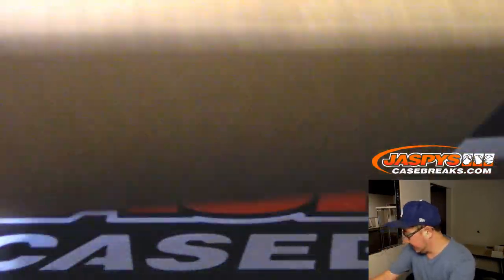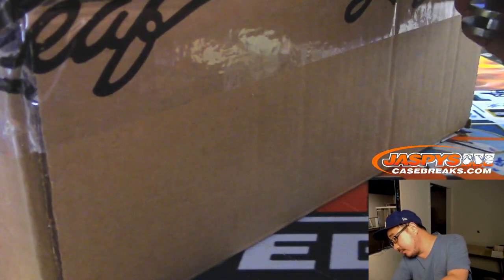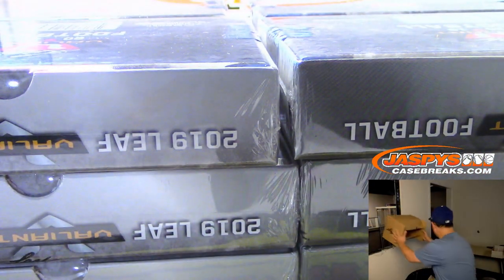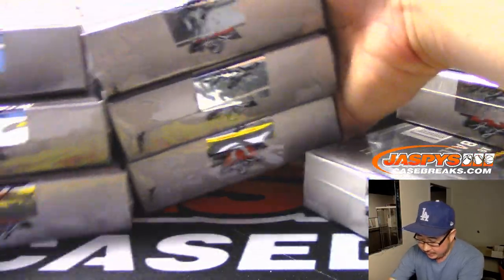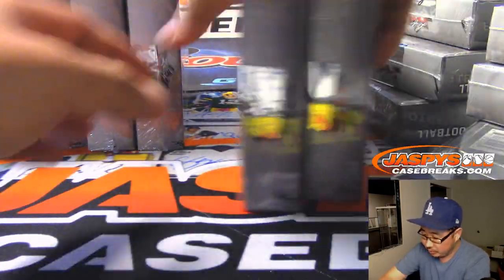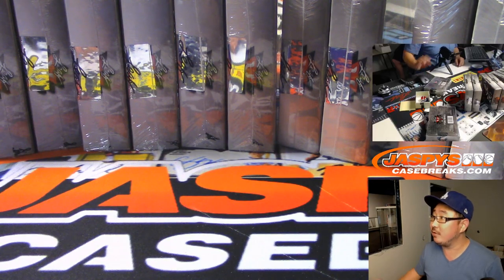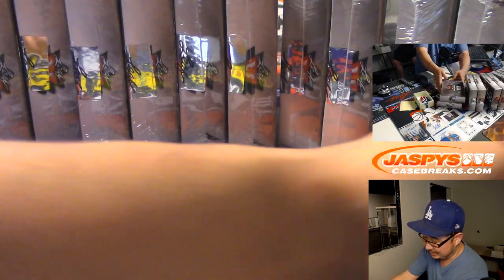Let's pop open this fresh case and see which one we're going to do. We're going to split these by two — that's one through five on the dice roll, and these two boxes right here are six on the dice roll.